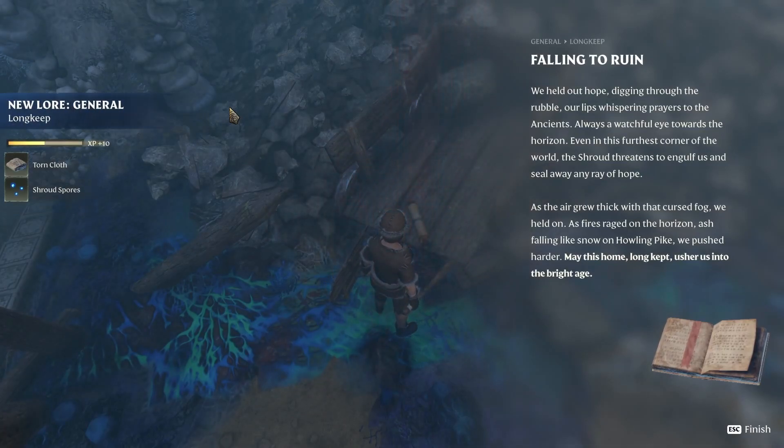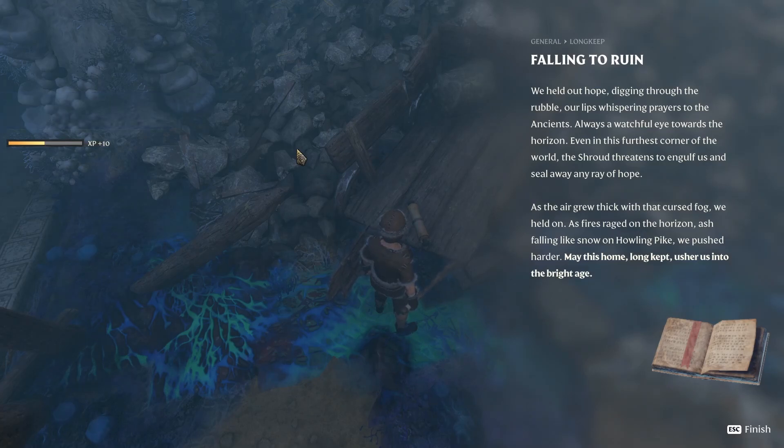Falling to ruin, we held out hope, digging through the rubble, our lips whispering prayers to the ancients. I was a watchful eye — always a watchful eye towards the horizon. Even in this furthest corner of the world, the shroud threatens to engulf us and seal away any ray of hope. As the air grew thick with the cursed fog, we held on as fires raged on the horizon, ash falling like snow on howling pike. We pushed harder — may this home long kept usher us into the bright age.